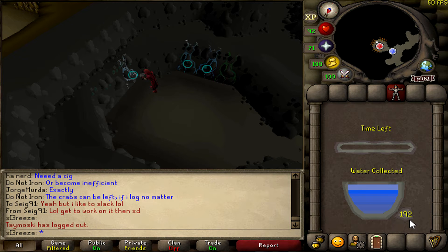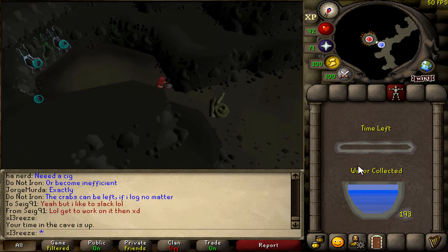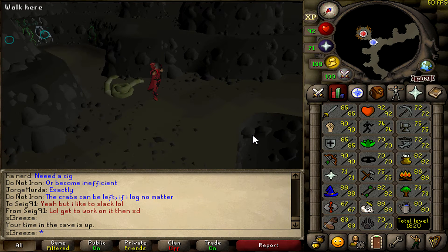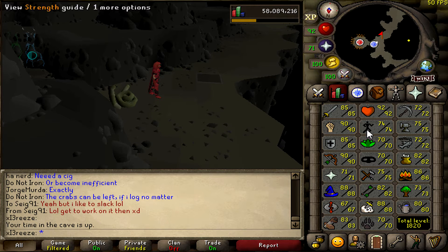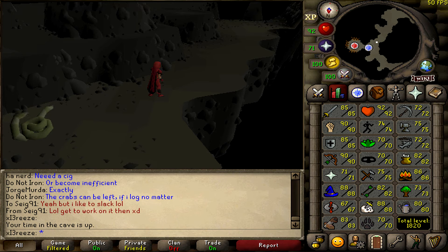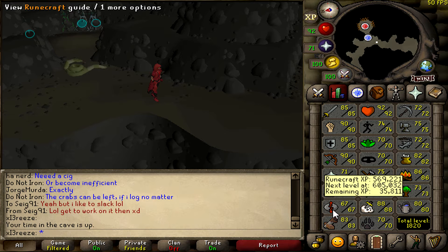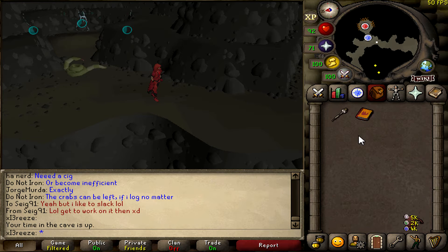The Tears of Guthix game's about to end — we got over 190 points, probably my best run. So close to 200; if I hadn't messed up once or twice I would've got that. There is 11k Runecrafting XP, which is really nice — 35k XP to go. I'm going to do a bit of ZMI to get that up, probably stop at 70, and then once we hit 70 Runecrafting we'll finally have 70 base stats.